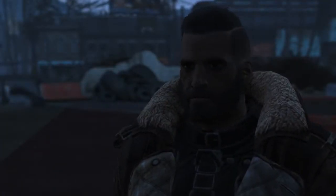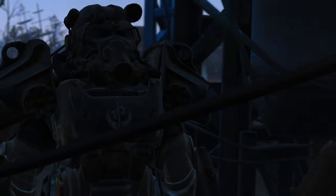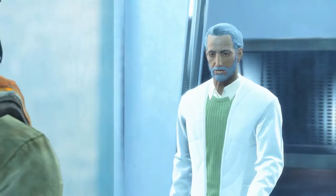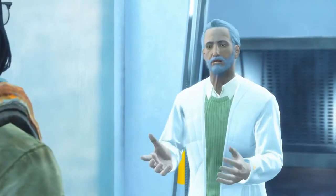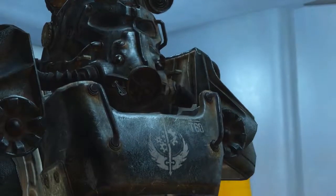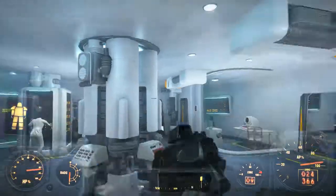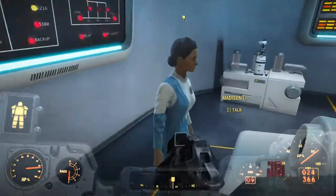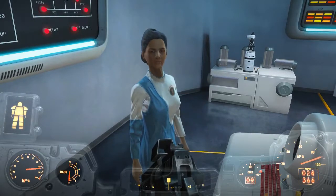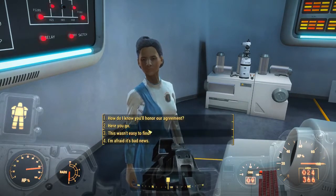Elder Maxson told me to get Dr. Madison Li from Fallout 3. I talked to Ingram who wanted me to put a data analyzer inside the computers. I talked to Father and he told me everything that happened inside the vault and after. I then talked to Madison Li and asked her to rejoin the Brotherhood of Steel. She didn't want to, so I got data about Virgil and told her he had escaped — she wasn't happy about that at all.